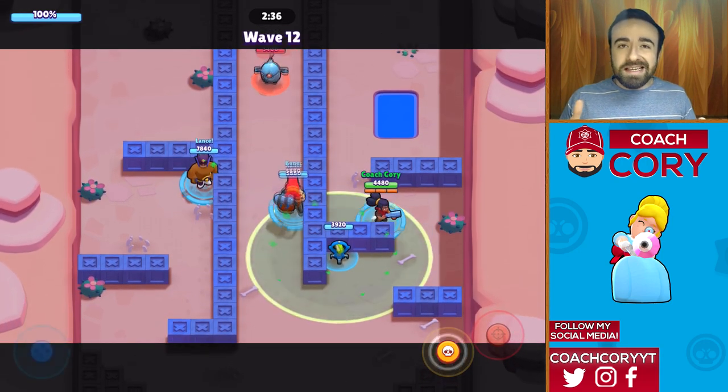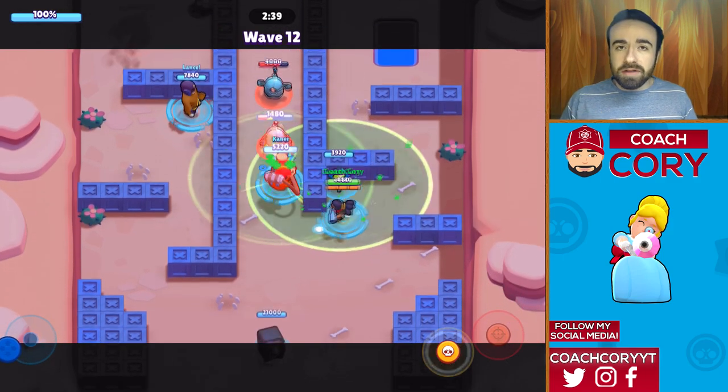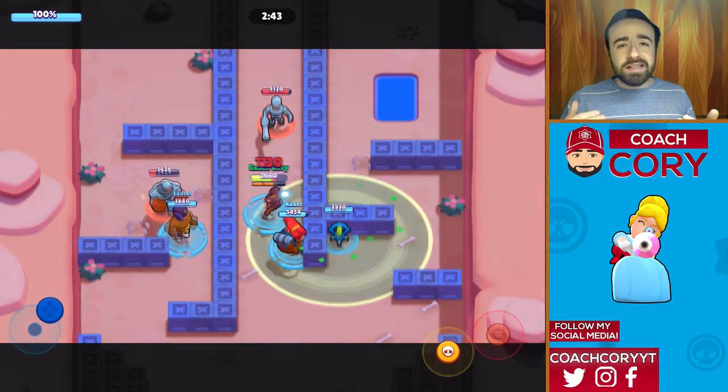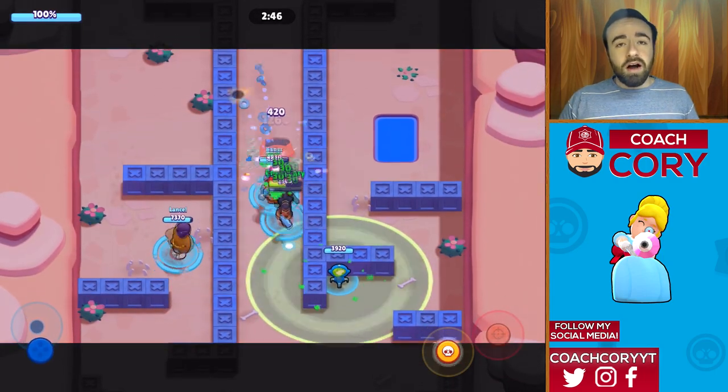Combined with Pam's star power, you end up with a ton of healing — honestly you can just straight up tank the boss shots. It's pretty awesome.